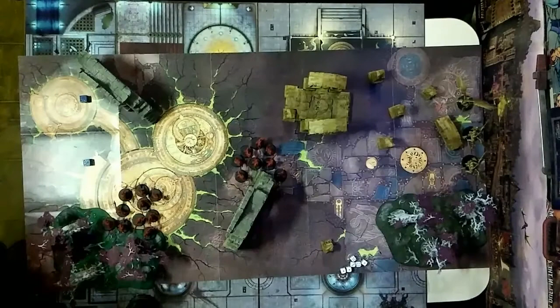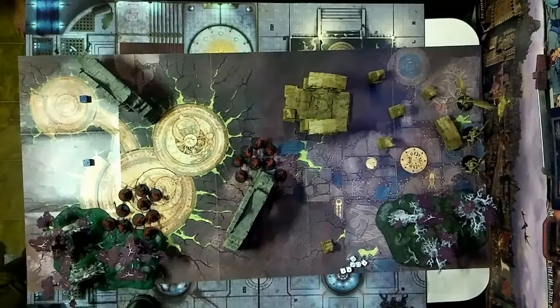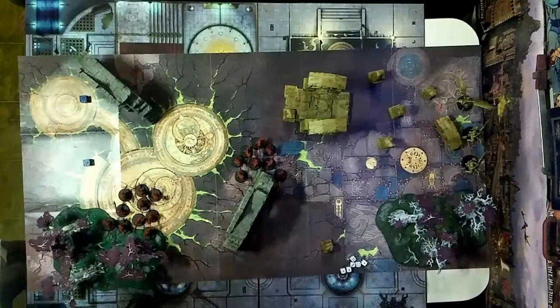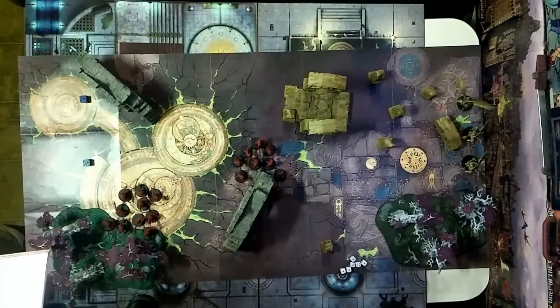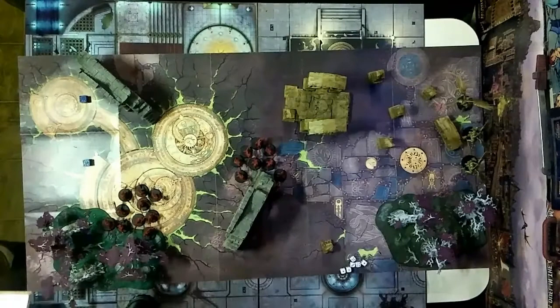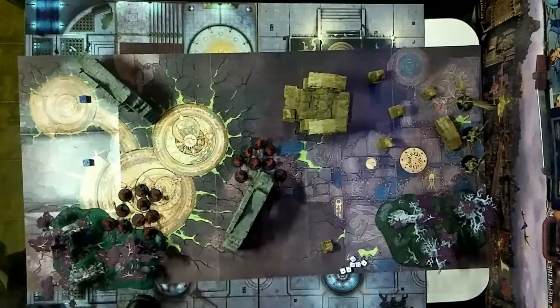A Darkening Sky provides an opportunity to learn about the rules for models that can fly and also the impact of battleshock. The prosecutors will need to use their superior maneuverability and missile fire to wear down the enemy before blood reavers can close in. The Stormcast player should pick one enemy unit at a time or bypass the blood reavers to reach the exit point. The Khorne player needs to concentrate warriors to overwhelm the prosecutors.